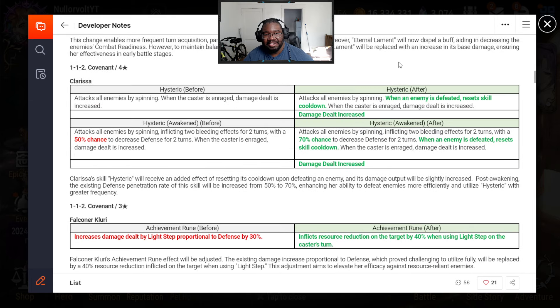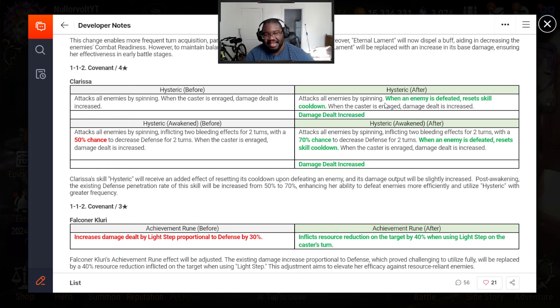Clarissa — funny enough I still play with her. I have a build I'll show right after this. If you reset that skill, it's great for one-shots for waving. I don't use my waving one-shot because I use somebody else, but I just use her in RTA. Increasing chances to 70% defense break when the enemy's defending and resetting the cooldown is actually really great. The damage down increase — I'm more curious about that because I like Clarissa and her S3 actually hits really hard.